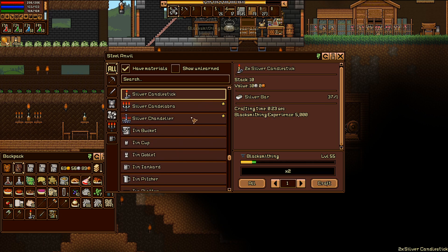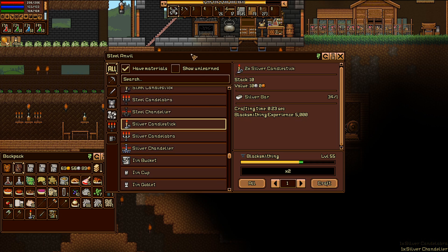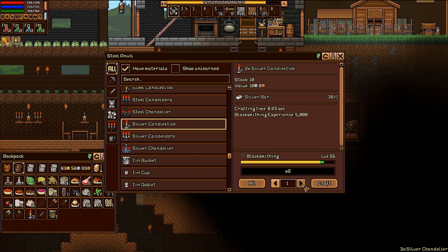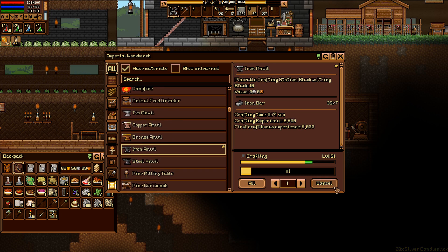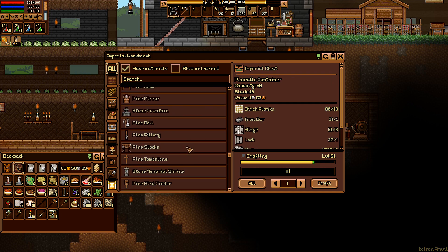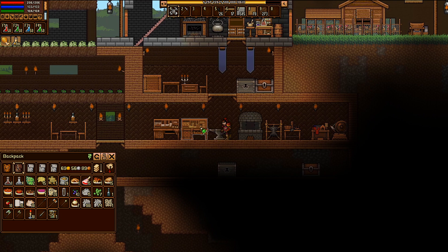I'll make them anyway — chandeliers and candelabras are even more worth it. Maybe I'll replace the ones around my house and make like 20 candlesticks just for the trade stat. Iron anvil — make that just to make it. I guess I'm done with iron and steel already — that's kind of blowing my mind. I don't need to make anything else here yet.